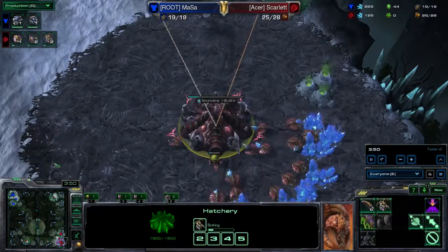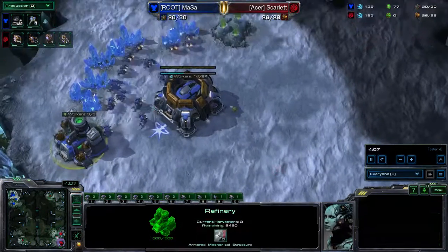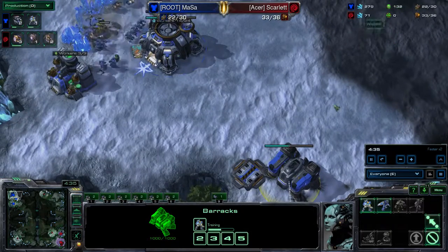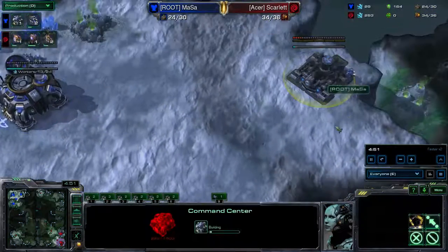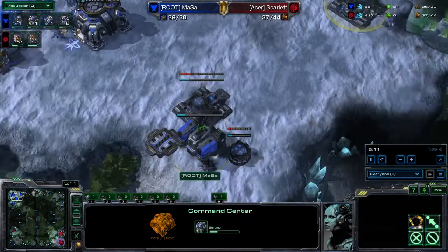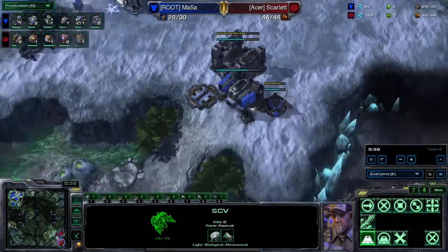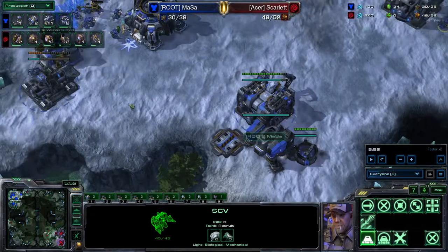Since a lot of Zergs will just take a quicker third anyway on four-player maps. You can open Reaper the same way you would in other builds and still go into this same type of opener. It'll just get you a tiny bit more SCVs and a tiny bit faster third Command Center. The opener that Masa is doing is two factories - one on the Reactor, and the second factory gets a tech lab to research Blue Flame.